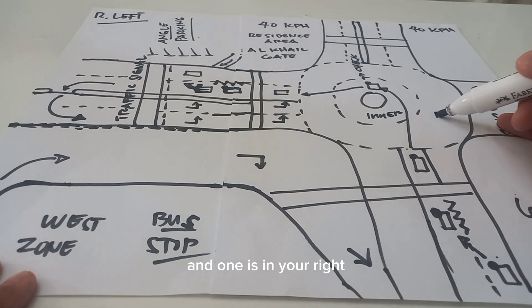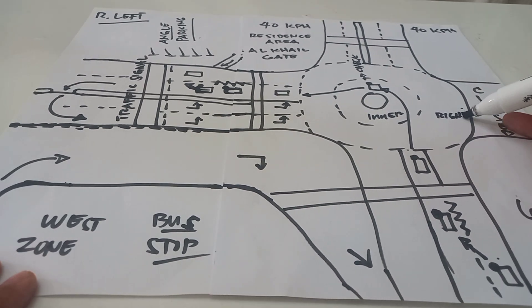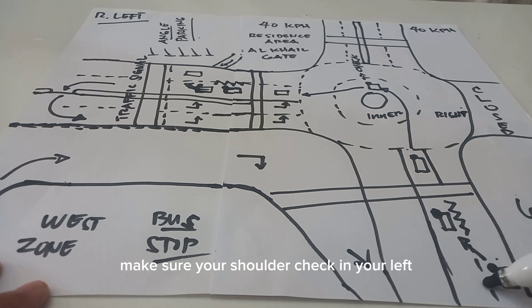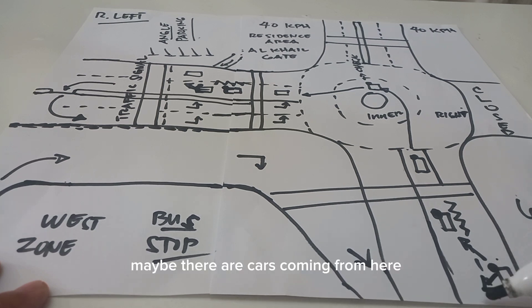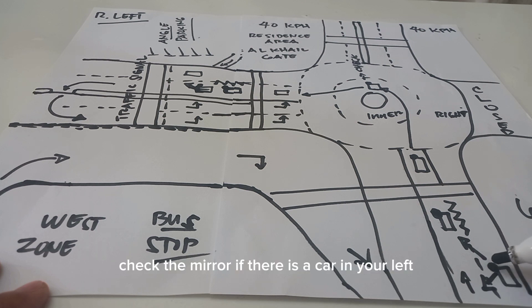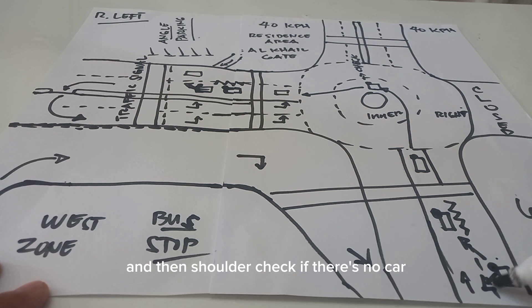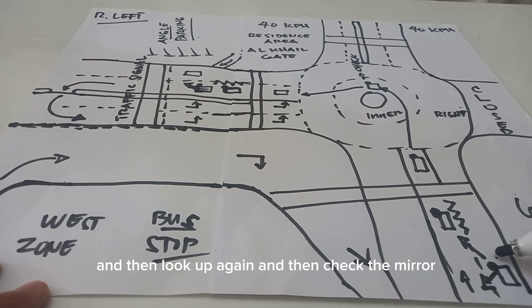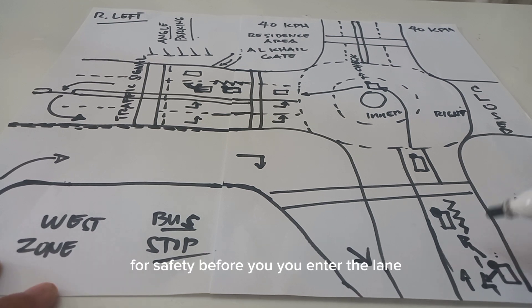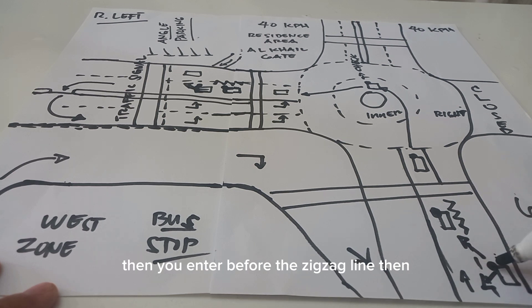One lane is on the right most lane. If you go to roundabout left, there is a zigzag line here. You need to change lane before the zigzag line. Make sure you shoulder check to your left — there may be cars coming. Before changing lane, check the center mirror and the side mirror. If there is no car, then shoulder check and check the mirror again for safety before you enter the lane.